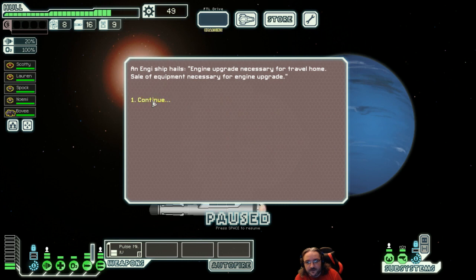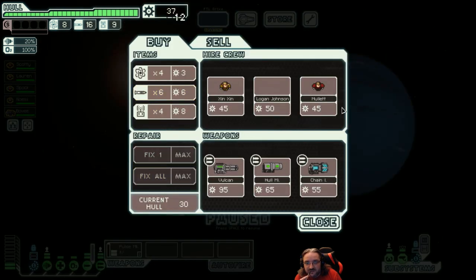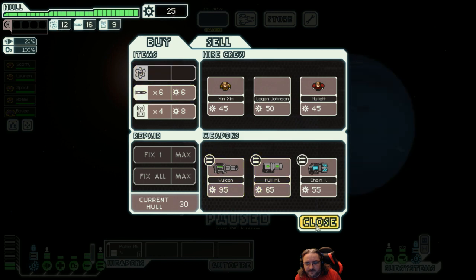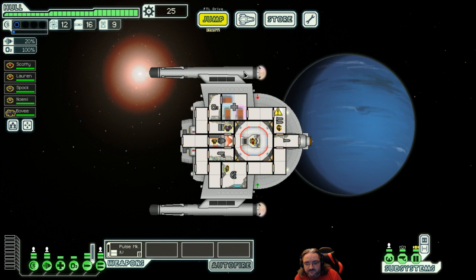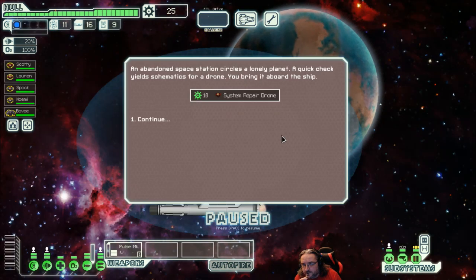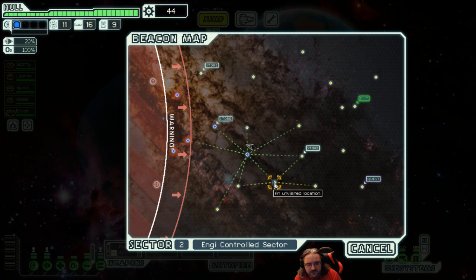We've got to go to the thing now — we've got no choice. Running out of time. Engine ship held — engine upgrade necessary for travel home. Sale of equipment necessary for engine upgrade. Well, we need to fix hull first. We're not getting much here, are we? We're just going to have to move, we've got no choice. At the space station: quick check your schematics for a drone, you bring it aboard the ship — system repair drone and 18 scrap. Another stall. There's no quick way across. We're going here, then the stall, then there, then the quest, then there, then get out.